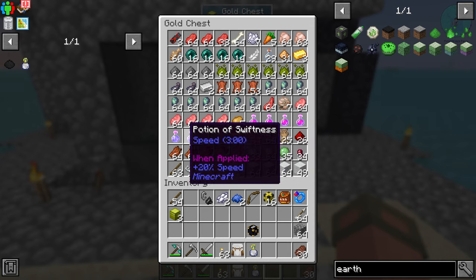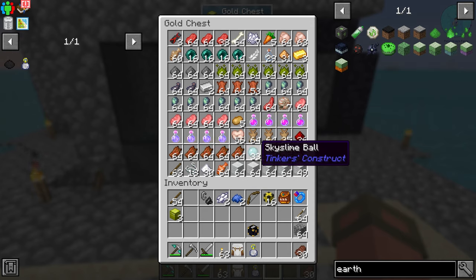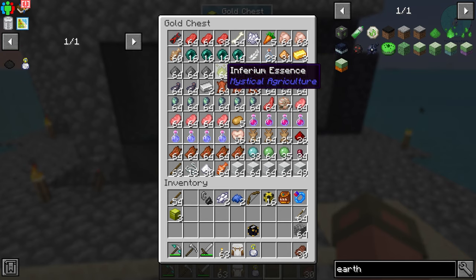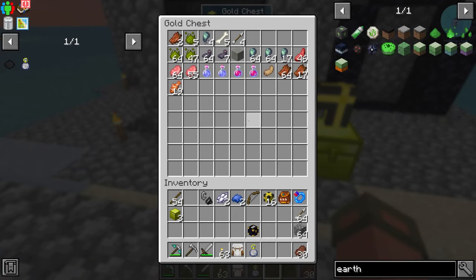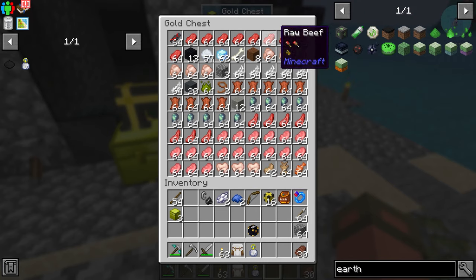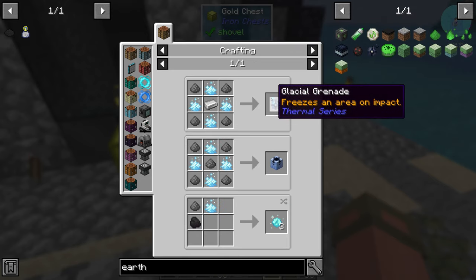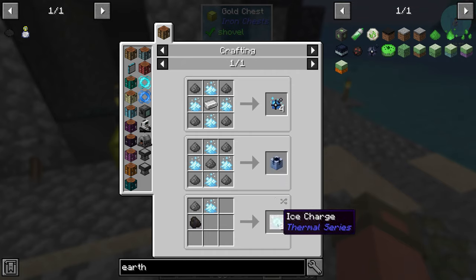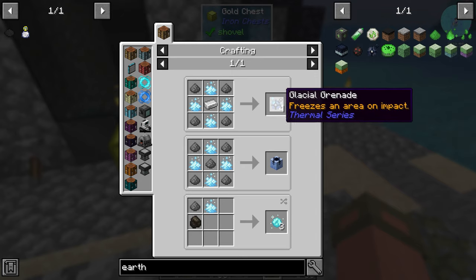We got some potions of healing, swiftness, different types of slime, glowstone dust — but we're going to be going to the nether. We started getting ink stacks because a bunch of squids spawned. We didn't get anything super rare; I think ender pearls are probably the best thing we got. We also had a bunch of blizzes spawn, so let's grab this blizz powder — which is not crazy useful. I thought blizz powder was more useful than that.